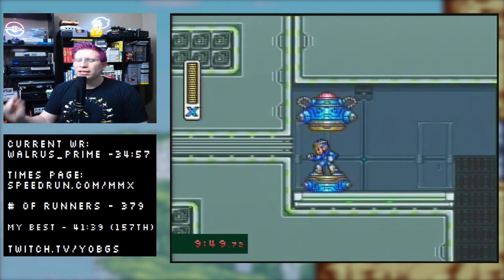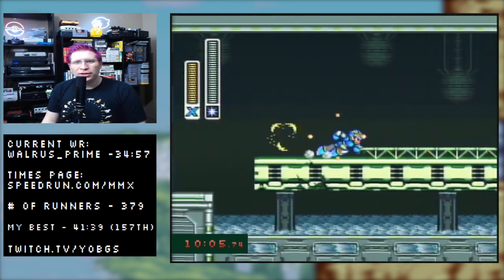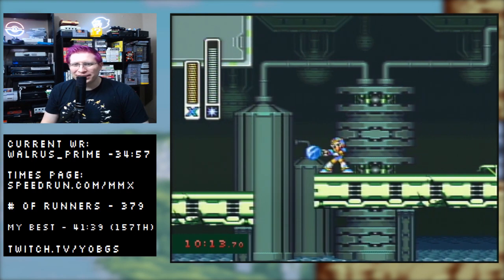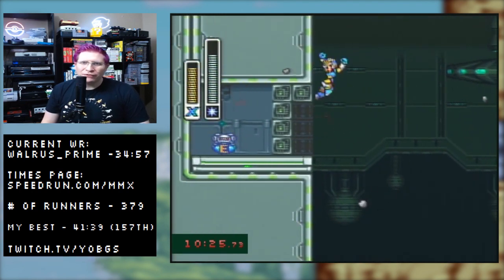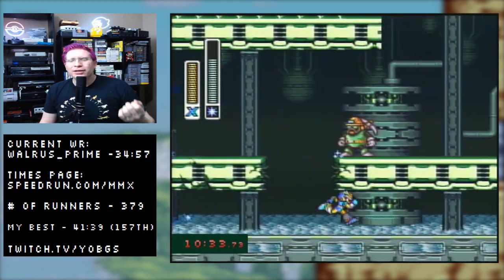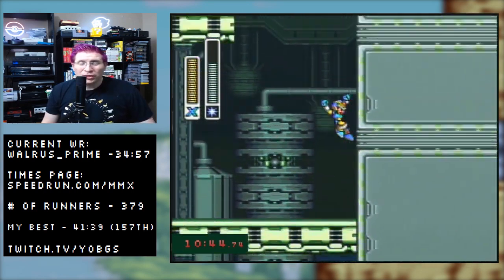I'm going to get the buster upgrade, which I'll immediately use for a trick that looks really cool. If you can't make this jump, don't worry — all you need to do is go all the way to the end, climb up, and then back over. Drop the charged ice shot and then you can jump up the wall. You can also go up to that platform and jump over. Dash and dash-jump whenever possible.